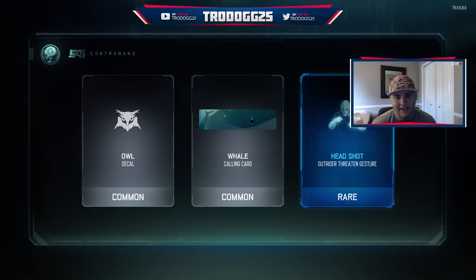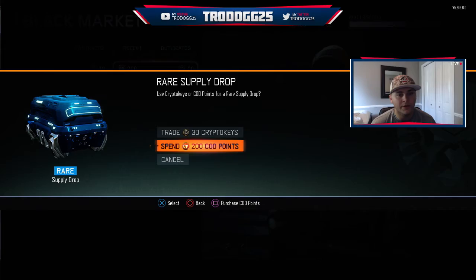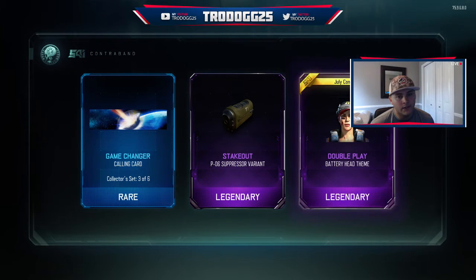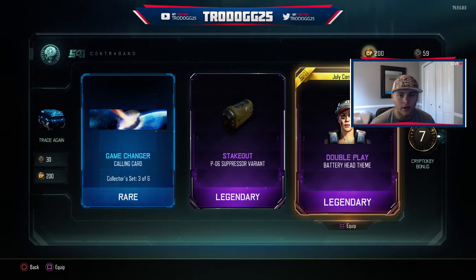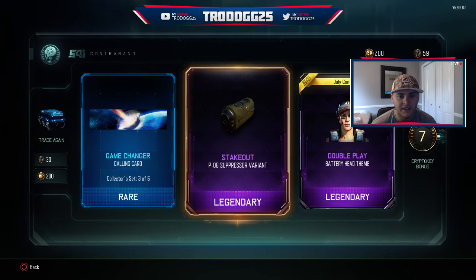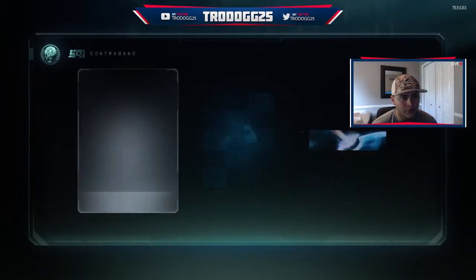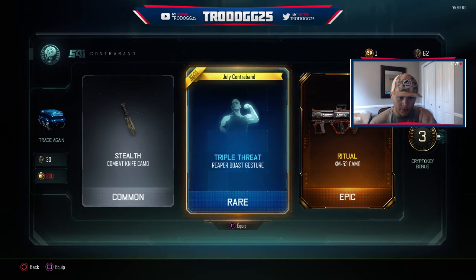We've got the Aldecal — not a very good one there. Headshot's the only cool one and I probably already had a headshot. We've got two more COD point things to open and then we'll get straight into the crypto keys. Hopefully we can get something cool. We got Double Play, which looks like it's baseball themed — she's got the eye black on and a baseball hat on. We also got the Game Changer, which is part of the Galaxy Collectibles. As well as the PO6 Stakeout suppressor. And another Boast, which is going to be pretty cool.